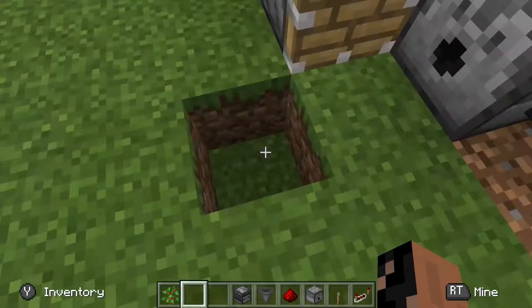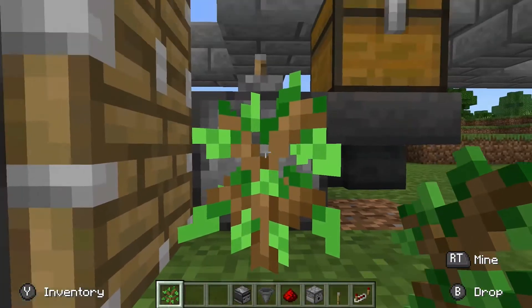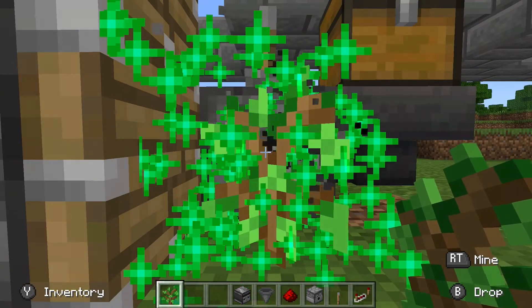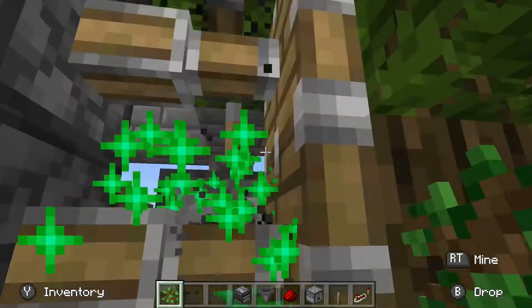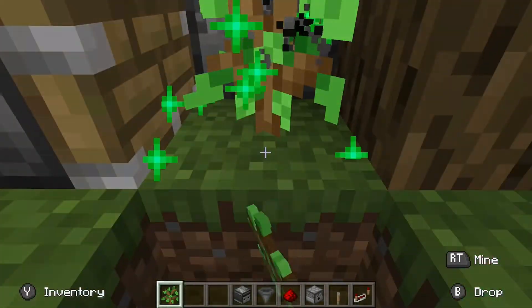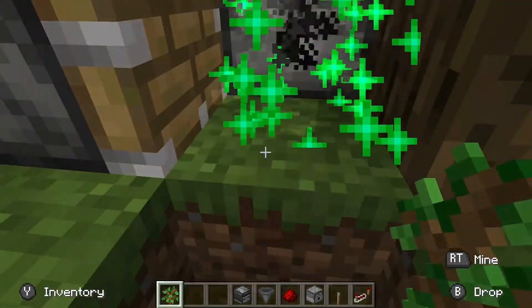Take a hoe and place a sapling, then turn it on. It should grow, and every time it grows you want to place another sapling and do it again.